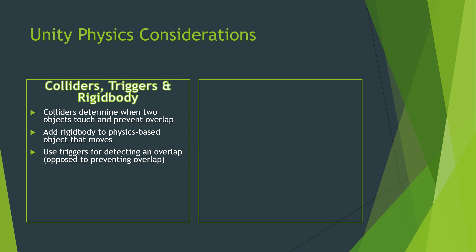Lastly, there are triggers for detecting an overlap. Opposed to preventing overlap, a trigger lets you say: if you walk through a door, you have a big box collider that's a trigger, and if you're in that box, you're allowed to be in it — it's not necessarily bad. And by that, we mean let's trigger some kind of action when the player enters that trigger collider. So those are the three things to consider: colliders, triggers, and rigid body.